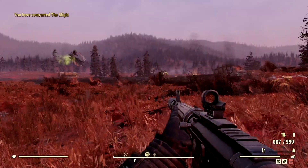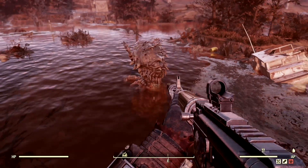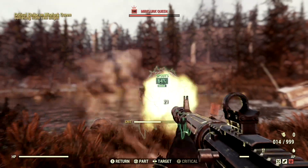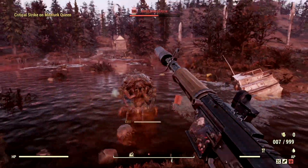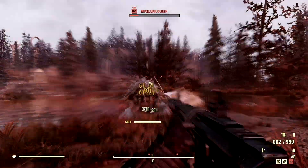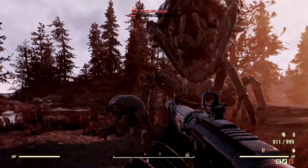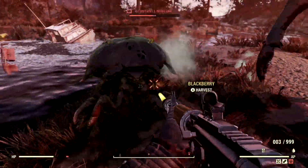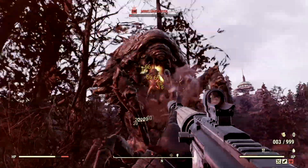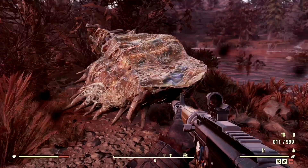Now let's test it out on the queen bug herself — the Mirelurk Queen. We're at Spruce Knob Lake, a little bit south of Foundation, and this is where the queen bug lies. She comes right out of the ground — this one's a level 100. Is the spouts where they take the most damage or is it the head? I think I was getting more damage in the head. We're getting 61 damage all the way around when hitting critical spots. This bug is very vicious, but I'm more vicious. And just like that, the Mirelurk Queen is no more.